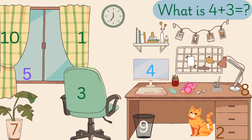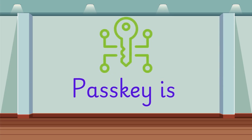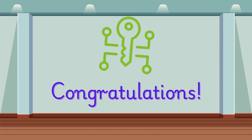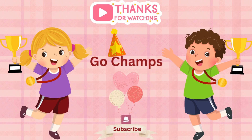What is 4 plus 3? 4 plus 3 is equal to 7. What is 3 plus 3? 3 plus 3 is equal to 6. And the pass key is... yes, you are right: 9, 8, 7, 6. You did it. You have crossed all 4 rooms. Enjoy, champs!